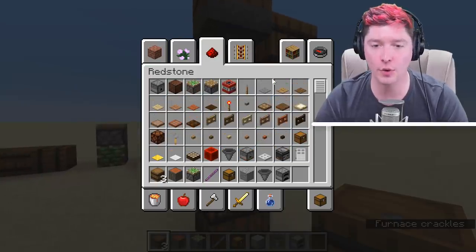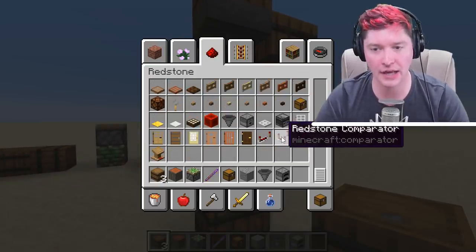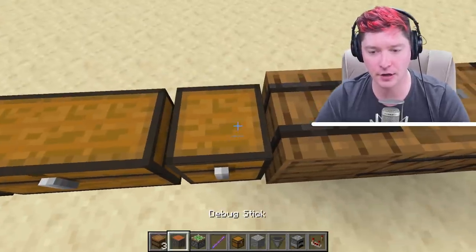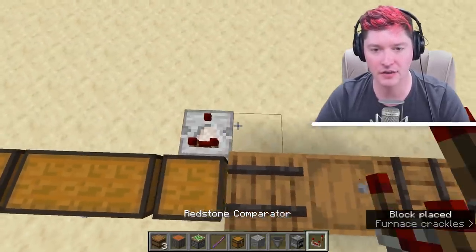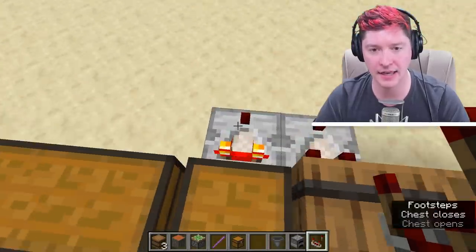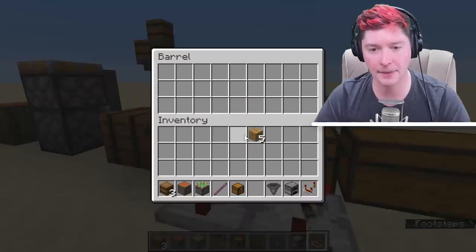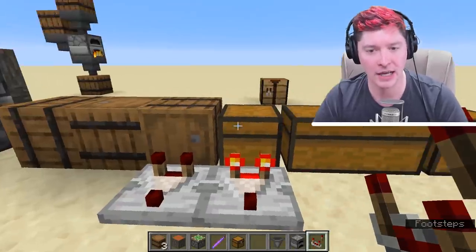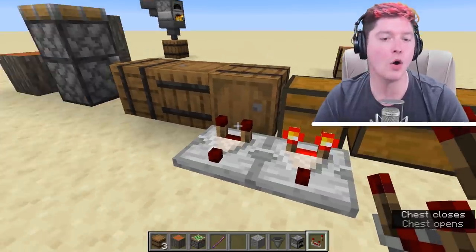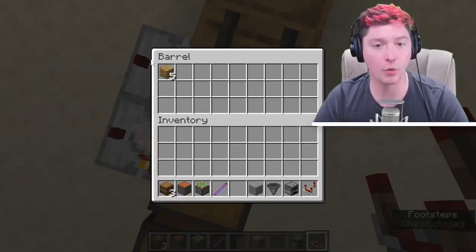Although there is a difference when it comes to redstone in general, and that is the comparator on a chest. If you compare the output of either of these chests, the moment I put one item in there that will light up. But the moment I put an item in a barrel it doesn't do the same thing. So that comparator functionality will not work with a barrel.